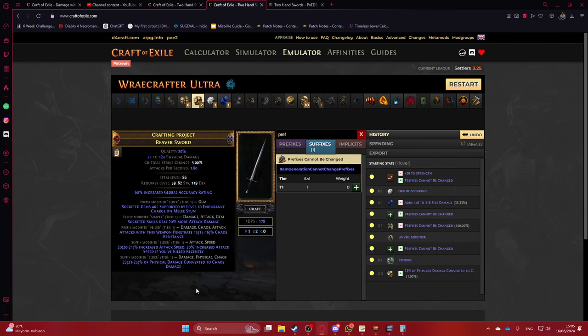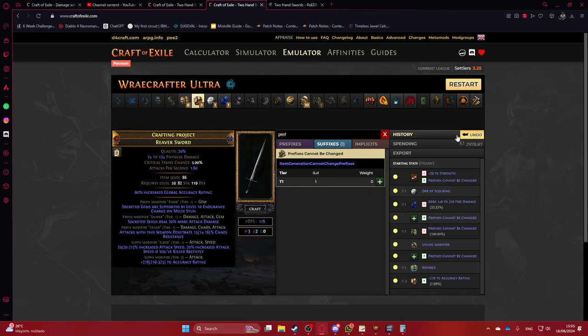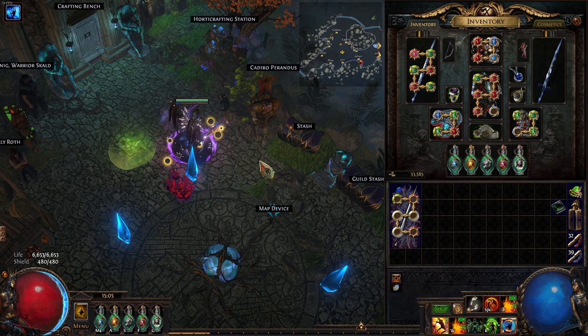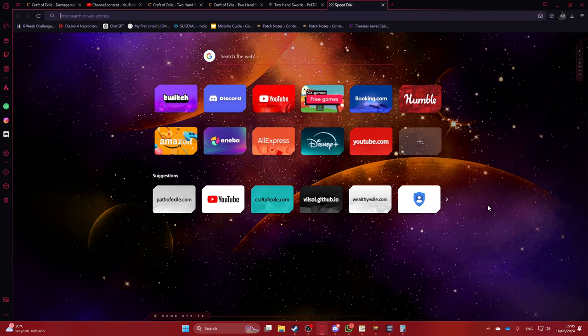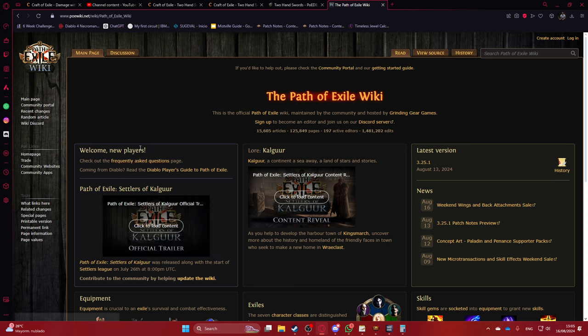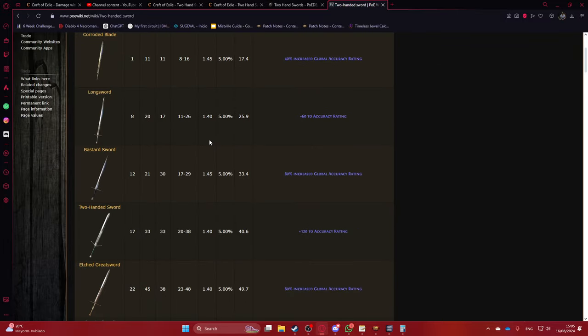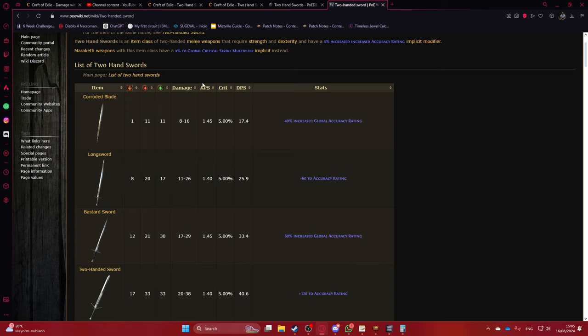That's all for the crafting portion. Now for the rationale: why the Reaver Sword? I like to use the PoE wiki when deciding which base to use. Looking at 200 sword base types sorted by stats — the sword base is the only one that can have the crafted projectile returns modifier, and the Reaver Sword has the highest base attack speed among swords.